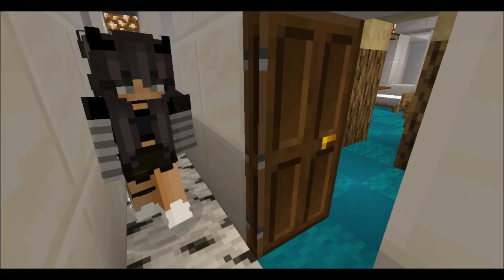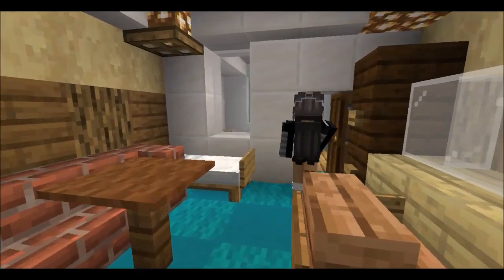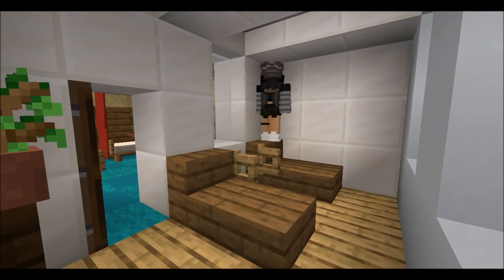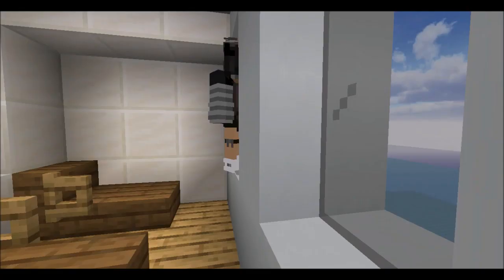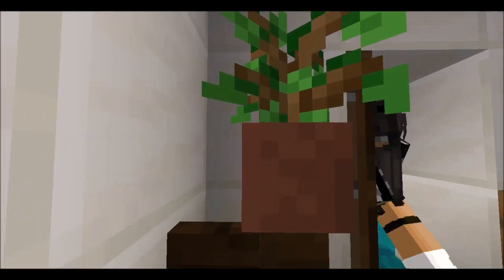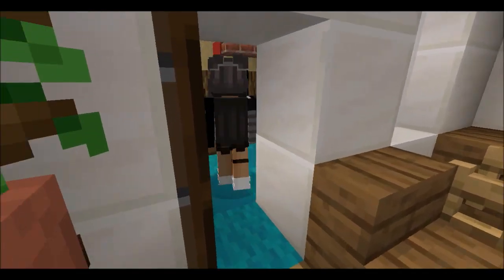These are your veranda suites — these all have little mini promenades with large windows. They've even got a plant!